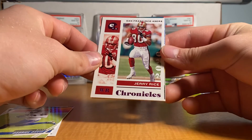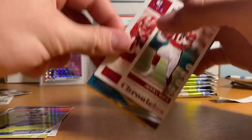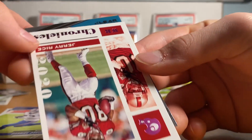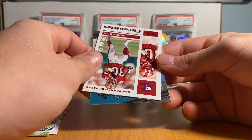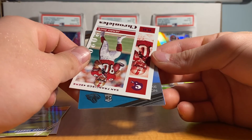Next card is a pink Jerry Rice, so one of the vets getting a pink card. Then there's a green one — that's Eagles color... or maybe Jaguars. It is Jaguars, and it's a rookie! Can we get another James Robinson? I'll take another one.